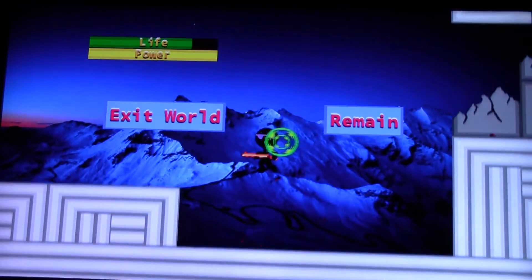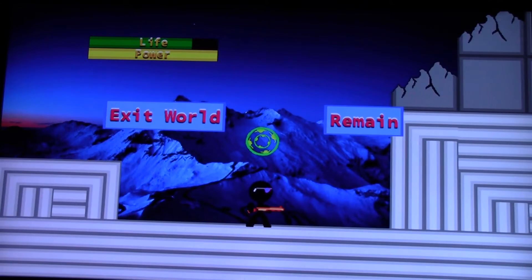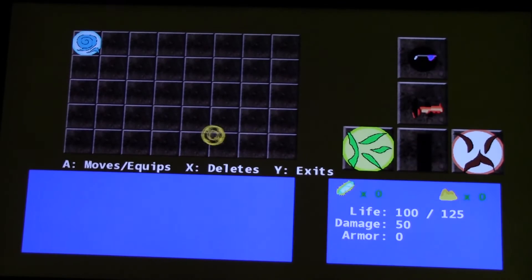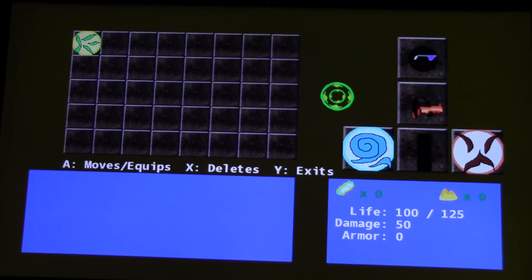We've got the mouse being used in the game to exit worlds. We've got the inventory where you can put on runes and stuff. I also added space gems and cosmic dust to your inventory screen — those will be used for crafting your items, adding mods, and increasing the legendary rank of an item.